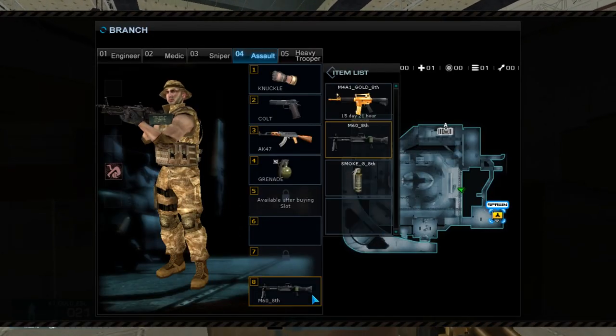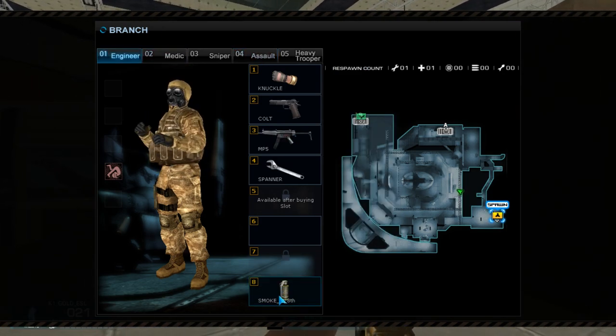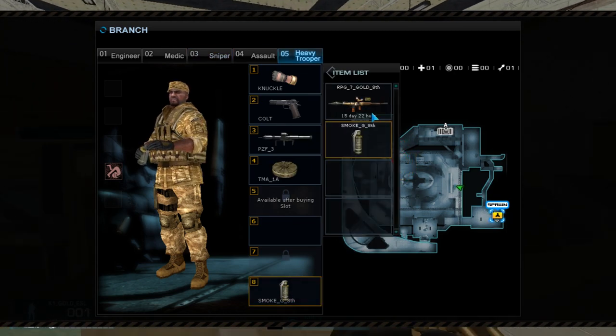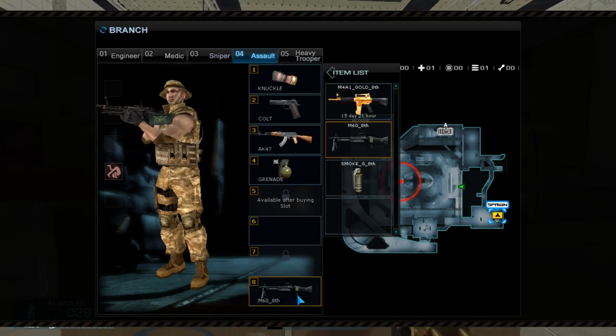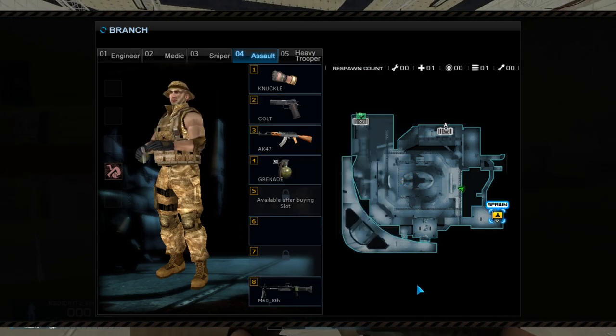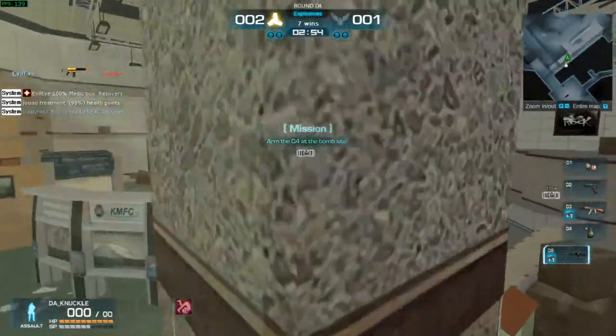Oh, look at this — you get a permanent M68 slot, a permanent medkit 2 8th slot, a permanent smoke grenade 8th slot. Oh my god, this is amazing — holy crap. Why do I have perm weapons? I need to be able to use these weapons. I want that on V. Quick change on B, let's put that to H. Boom. Looks good to me.